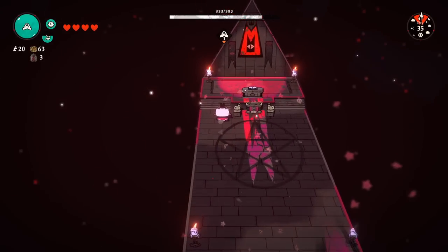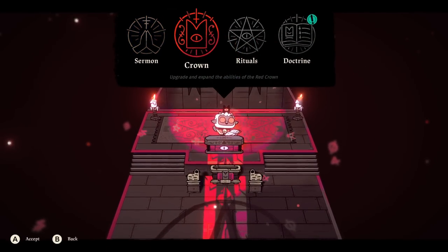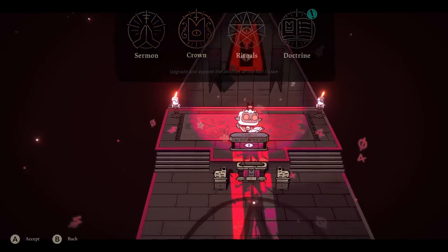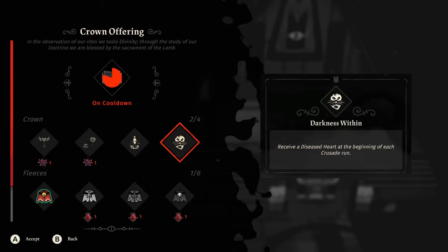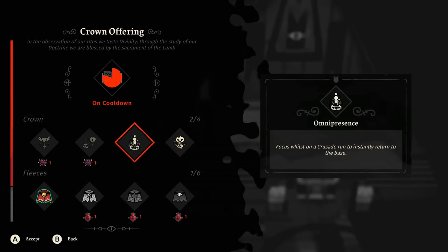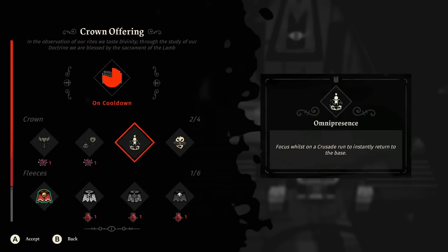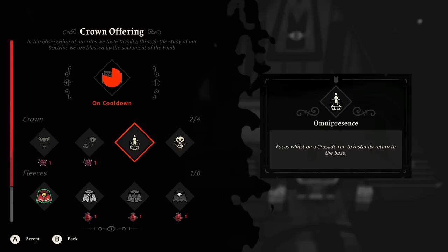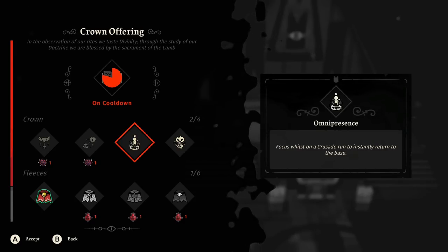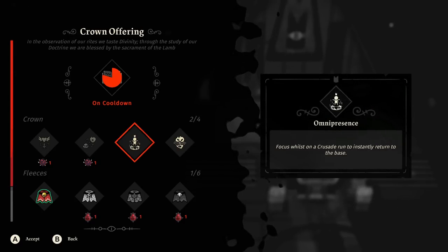The first tip is when you beat the first boss, the main boss of the game, you'll get an item where you can go to your crown and upgrade one of the crown perks. The most important thing to upgrade is Omnipresence, which lets you hold a button to escape a dungeon whenever you want. This will let you abuse a game mechanic that makes the whole game significantly easier.